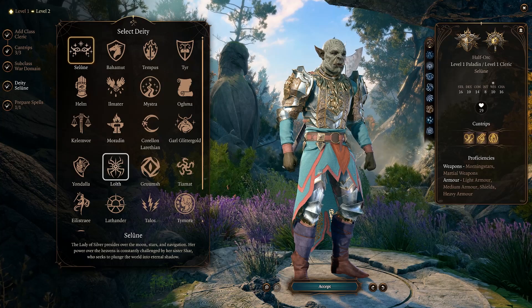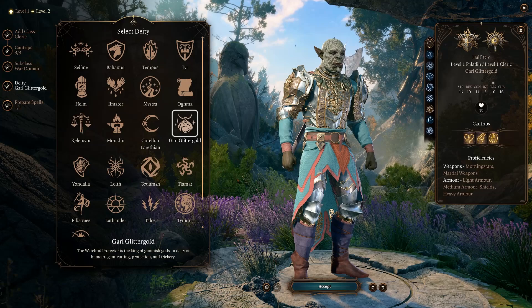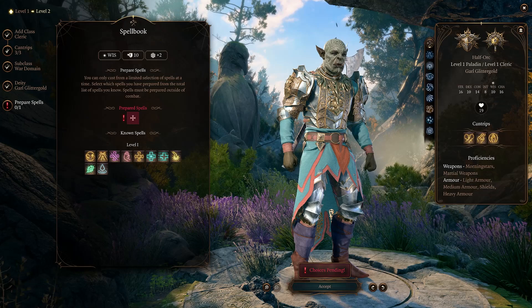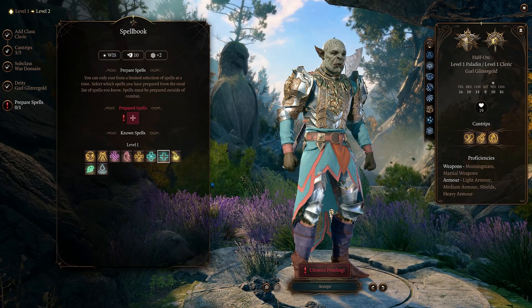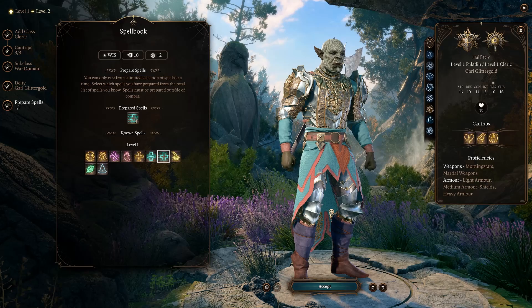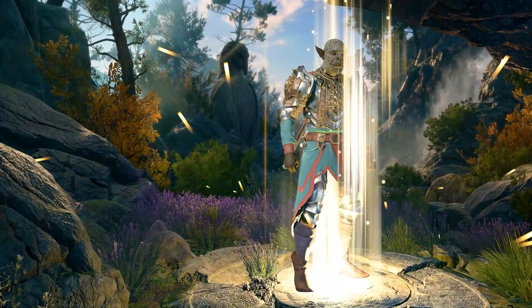As far as your deity goes, you can go ahead and pick whatever you want — I'm going to go with Glistening Gold. We'll pretend we're a greedy, vengeful character. Then you get a Cleric spell. We have low Wisdom, so I would advise against something that attacks or requires a saving throw. Probably the most helpful one would be Healing Word. This is not a spell we get as a Paladin, so it will be extremely useful for getting people back up into the fight.